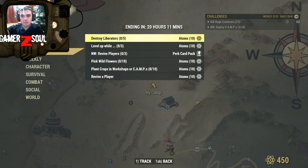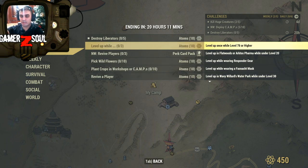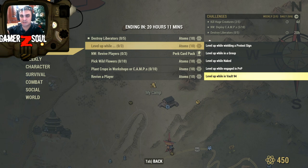Alright, let's take a look at what we've got on the menu today. This is a really simple one — you can do it by going to Vault 76 where you should find some liberators to destroy. If you level up and complete any three of the following sub-challenges at the same time, you'll get an additional 10 atoms.